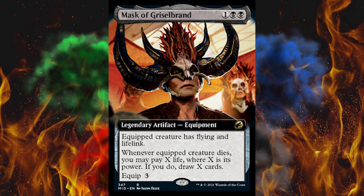Next up, Mask of Griselbrand — is that made out of his actual skull? You might remember Liliana and crew killed Griselbrand previously. This is a double black, single generic legendary artifact equipment. Equipped creature has flying and lifelink, and whenever equipped creature dies, you may pay X life where X is its power; if you do, draw X cards. Equip three. This is really powerful, but it doesn't boost the creature. The theory is you move this around and use expendable creatures to draw a ton of cards, but risk losing the game because your life total gets kicked in the teeth. Kind of interesting, kind of a gamble — I kind of like it.